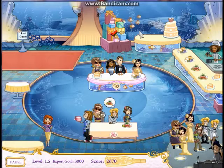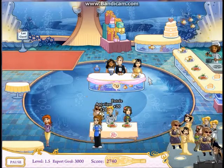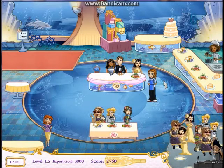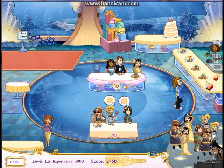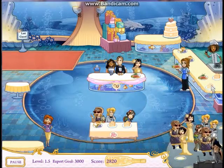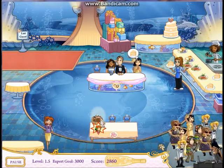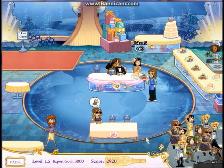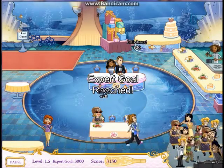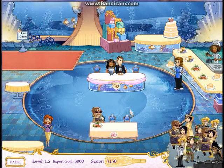Grab the presents, put them up there, grab an appetizer and an entree - our expert goal, looks like we're almost there, hopefully we'll make it. Two desserts, grab those and give them those two. Prepare with an entree and dessert - we've got to comfort her, give her the dessert. There's the dog! Give her her food. Looks like we raised our expert goal - not bad! Let's go get a dessert real quick.